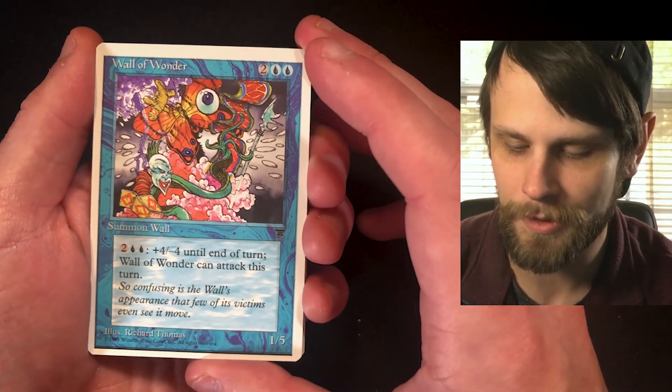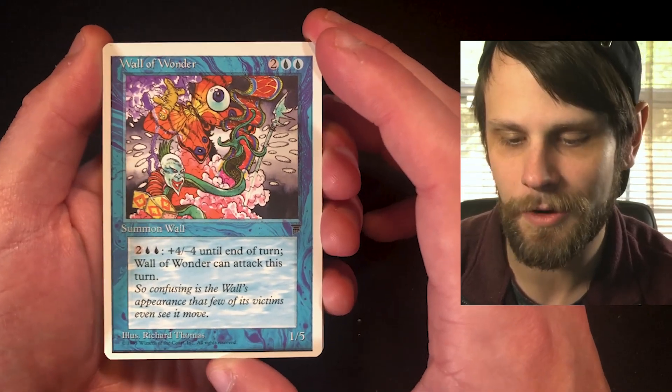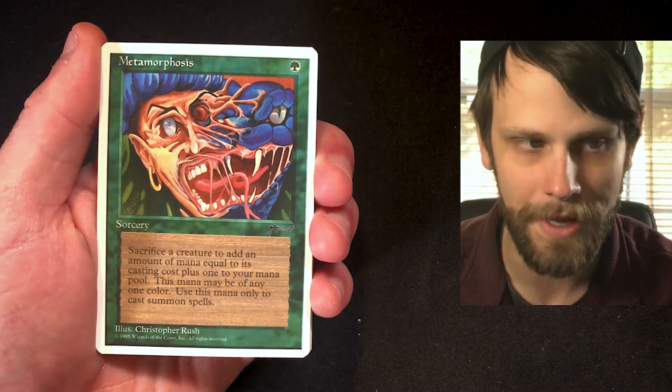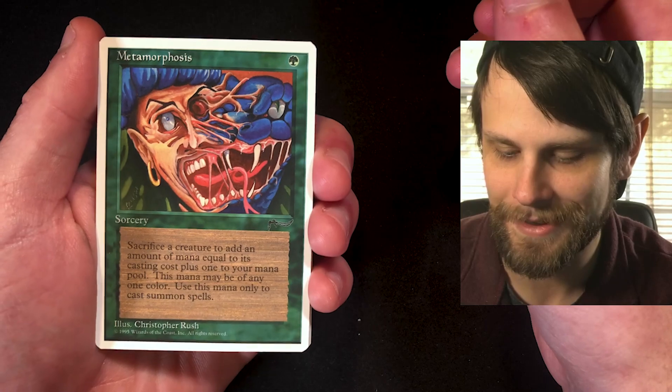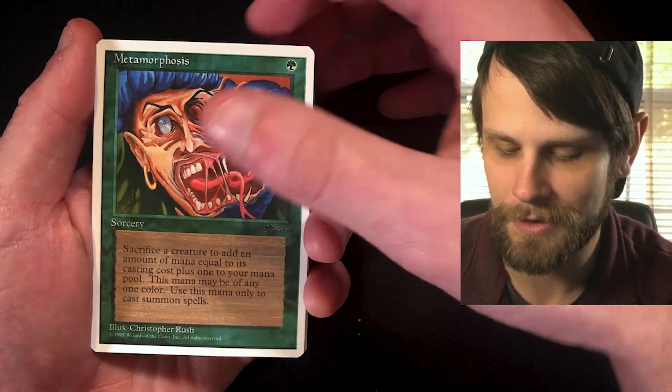Wall of Wonder — a 1/5 for four. The artwork on these old sets is just something else, and I know white-bordered cards sometimes get a bad rap, but I kind of like them. Next is Metamorphosis — kind of a classic card with classic artwork from Christopher Rush as well. Very, very pretty.